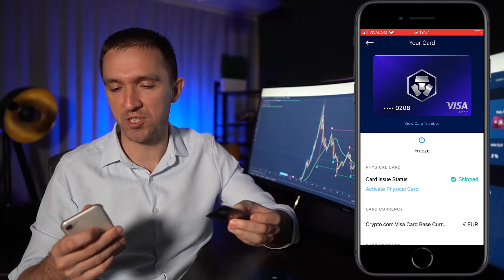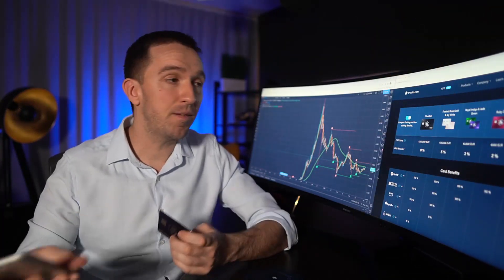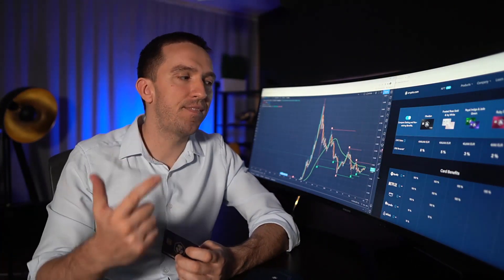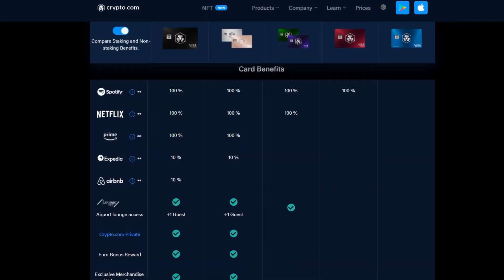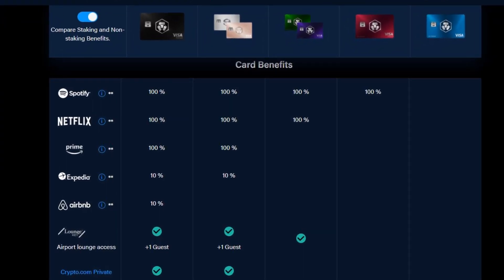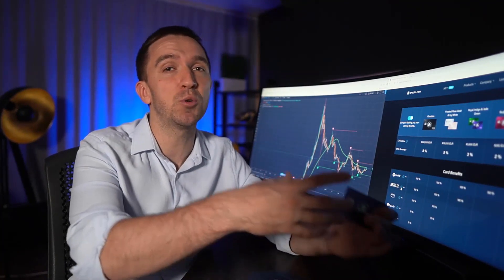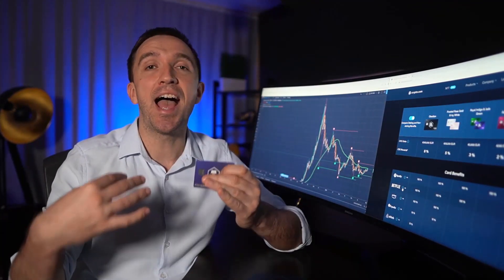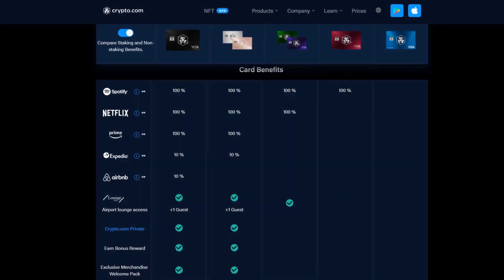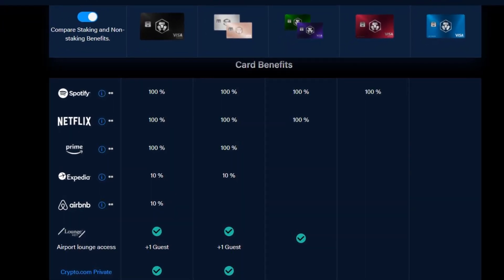The other benefits include Spotify and Netflix. The amount you spend on Spotify — about $14 — you'll receive back as CRO coins. Same with Netflix: you spend those $14 but you receive them back as CRO coins.